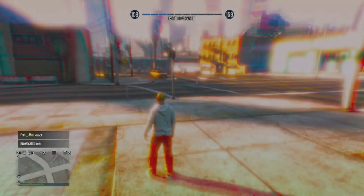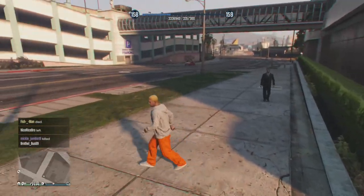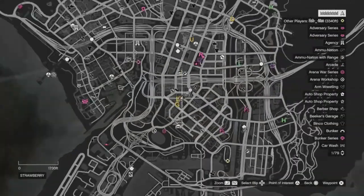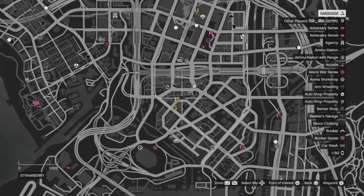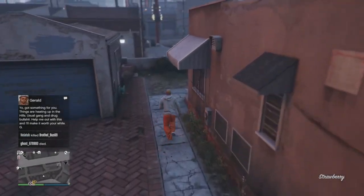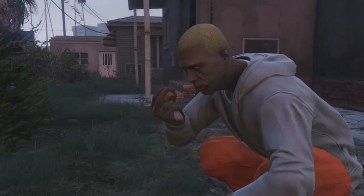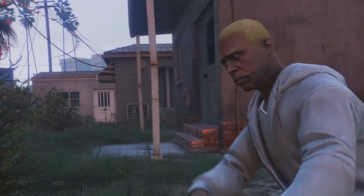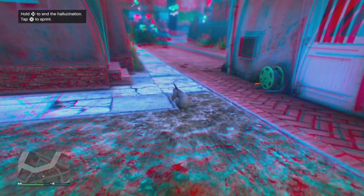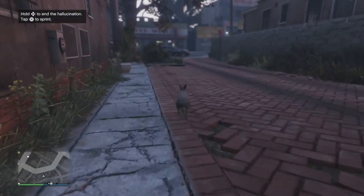As you guys can see, I just got my 5,000 RP. At this point, to move on to step number two, you need to make your way to Franklin's house. If you do not know where it is, it is very close to the first location. Once you arrive at Franklin's house, just go right next to his garage and you guys will see a second peyote plant. Simply eat it by pressing right on the d-pad. Once you become a bunny, walk around about 10 steps, then hold right on the d-pad to become your character again. When you become your character, you guys will receive another 5,000 RP. That's how easy it is — you guys can keep repeating this.